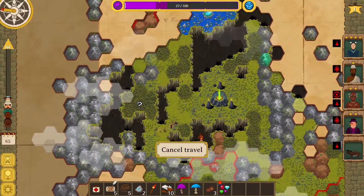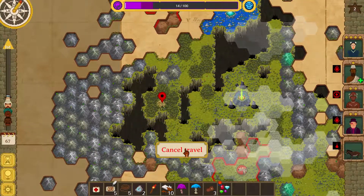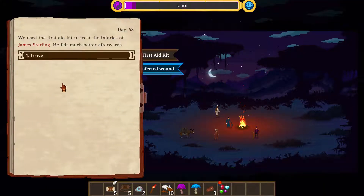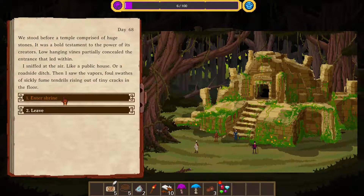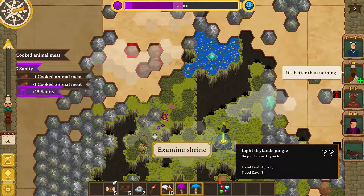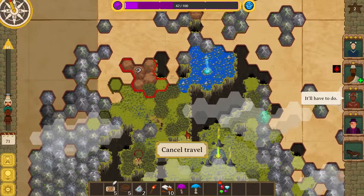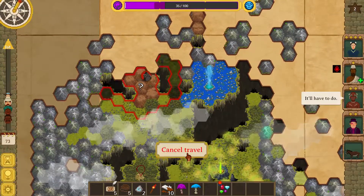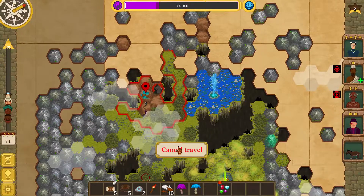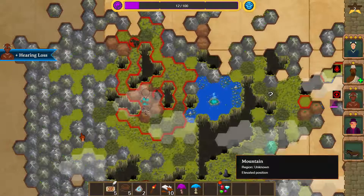So we're just going to keep on going. We're going to do sterling. Leave. Examine the shrine — vapors. We're going to ignore the vapors because it'll screw us up even more. Not that we have anything useful. Let's pray this is a rest area where we can heal. Explore the springs. Rest overnight. Hearing loss — that's okay.